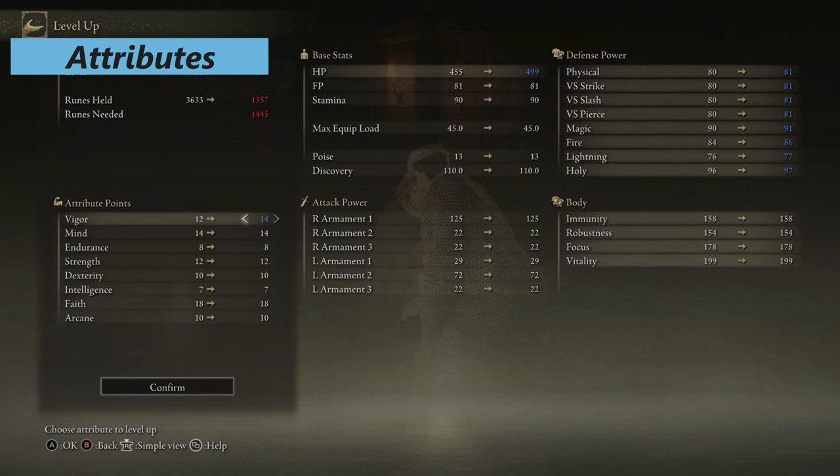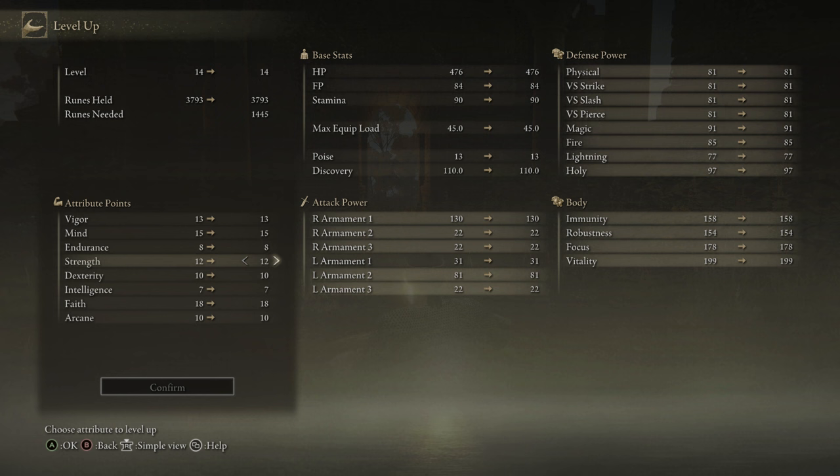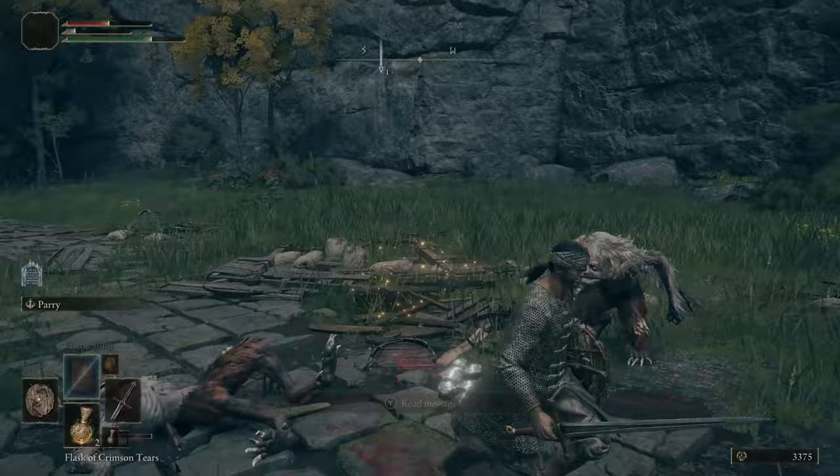Your Attributes for this class will primarily be Faith and Mind, but I definitely recommend putting some early points into Vigor because you'll have very low health to start with. The poor armor means it's very easy to die when things hit you. So put some points into Vigor and then start leveling Faith and Mind. Depending on the weapon you end up using — I'd ditch the Spear as soon as possible — you can put some points into Strength and Dexterity.